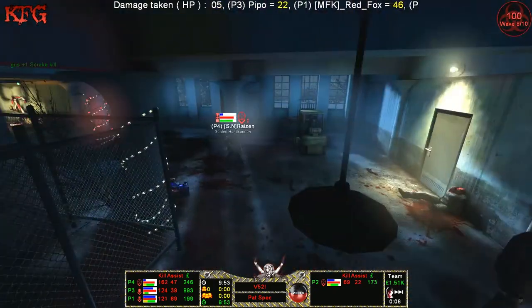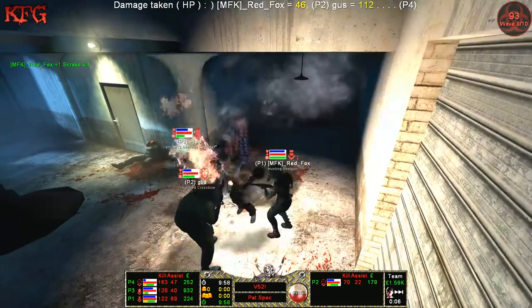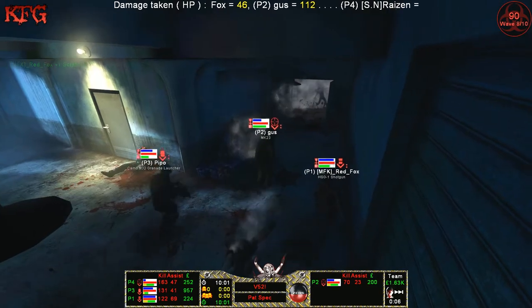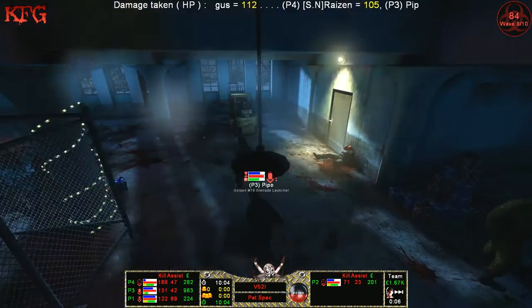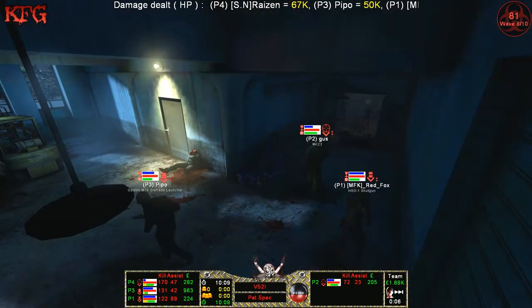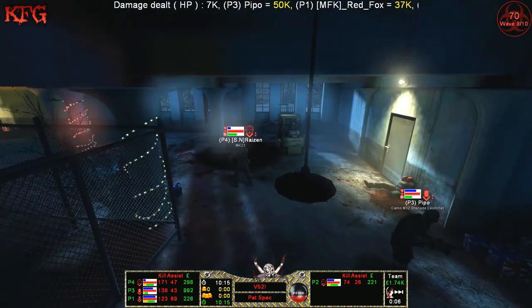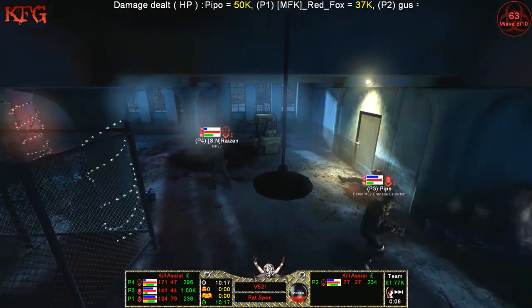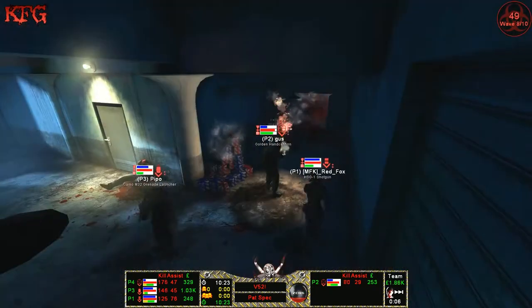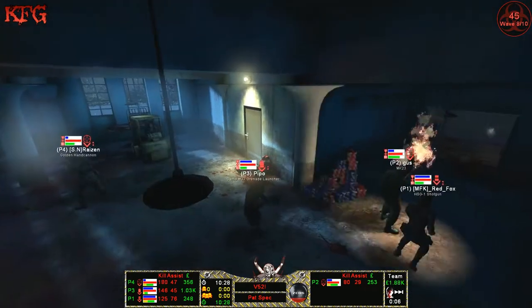Ryzen's taking a little bit of damage from the husks — those husks aim very well. A Scrake is taken out with a nice close finish by the support. So they're at ten minutes now and on wave eight — very good timing. They haven't had much trader time wasted; they only skipped about six seconds. It's an issue on this map — the traders are very far apart. I've only seen one team do a full trader skip and that was quite impressive.